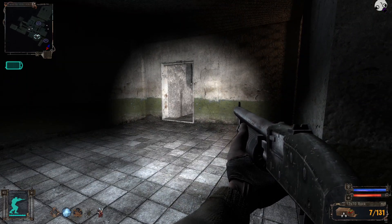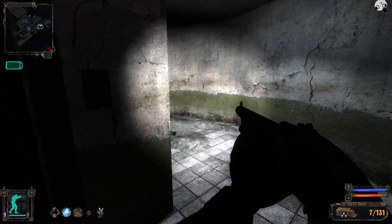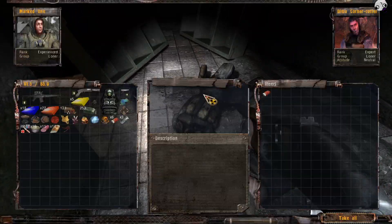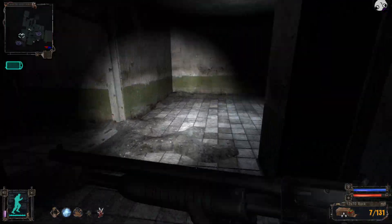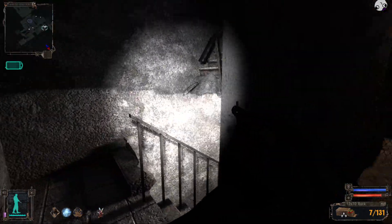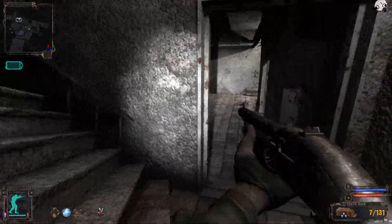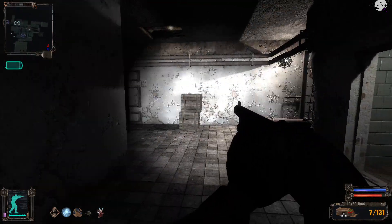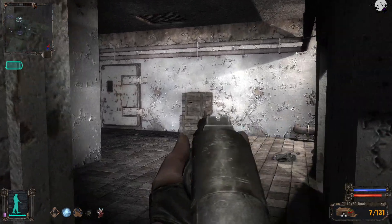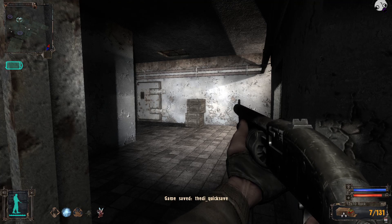Welcome to a more annoying part of this game. This is when you're first introduced to an enemy called the poltergeist, and they are annoying as shit. You can only really see them through floating electricity clouds, and they are so annoying to kill. Watch these boxes right here — they're going to pick them up and throw them at me, and they do a lot of damage.